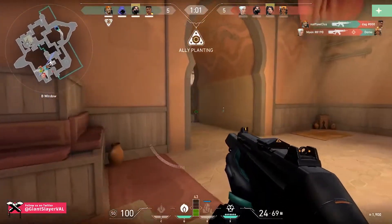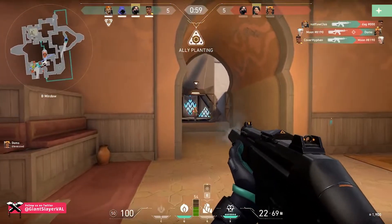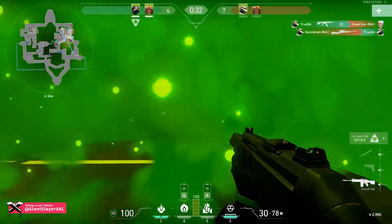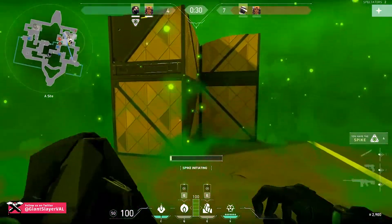With a focus on whittling down her opponents and cutting off their escape, Viper's kit offers a blend of both defensive and offensive power, and the ultimate feeds right into that mentality.